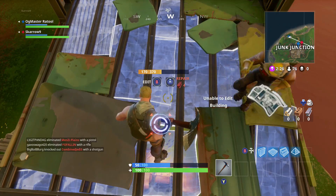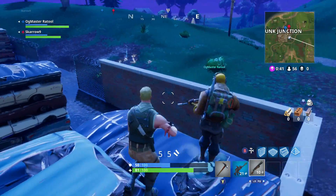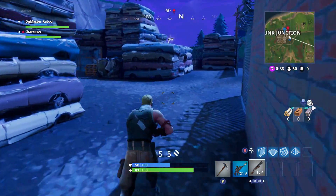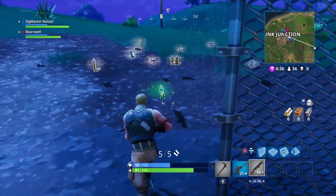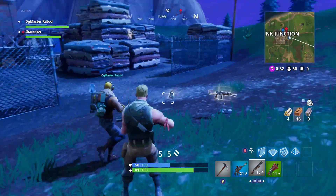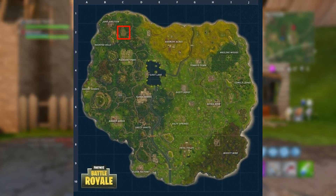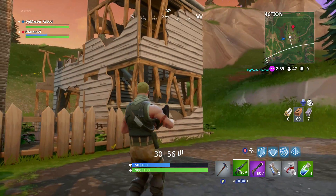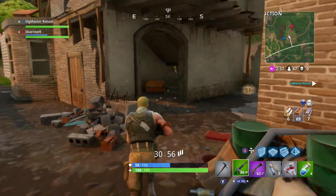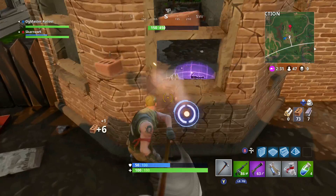Once you've gathered whatever chests, weapons, or materials spawned near the llama, make your way down into Junk Junction and finish off whatever players are left, picking up any remaining loot. Continue looting as you move toward the circle, and if the zone permits, I'd recommend heading to the location in square C2.